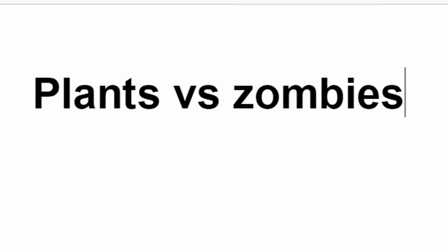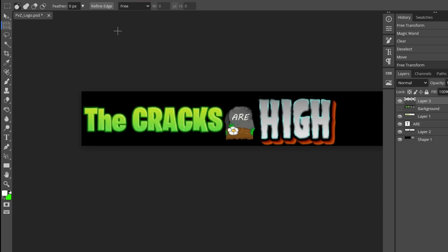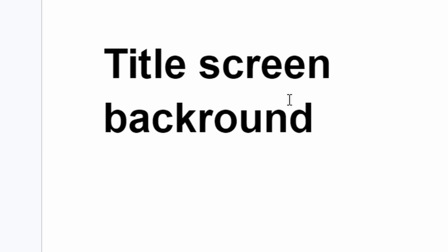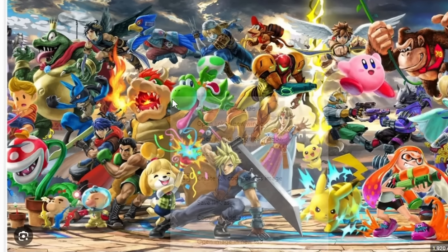What about the title of the entire game? Let's Google translate Plants versus Zombies — The cracks are high. That's such a stupid logo. The cracks are high. Let's also Google translate the title screen background — Video game. I think this Smash Bros wallpaper is pretty fitting for video games.